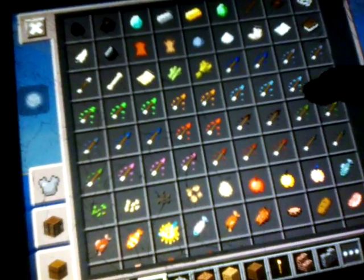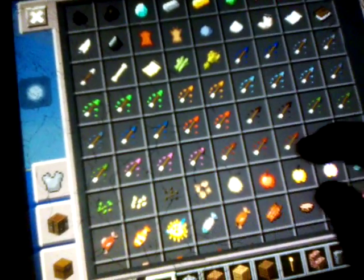As you see, yeah, those aren't new blocks, but check out the number of arrows you're seeing right now. So there's the arrow of night vision, arrow of invisibility, arrow of leaping, arrow of fire resistance, arrow of swiftness, arrow of slowness, arrow of water breathing, arrow of healing, arrow of poison, arrow of regeneration, arrow of strength, and arrow of weakness.